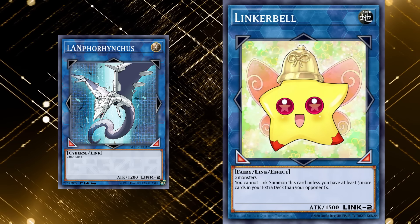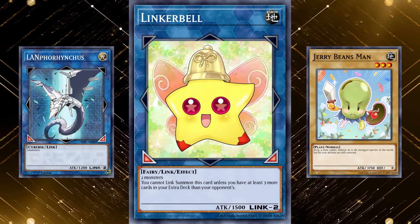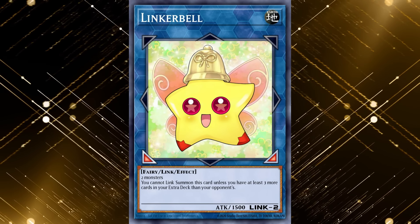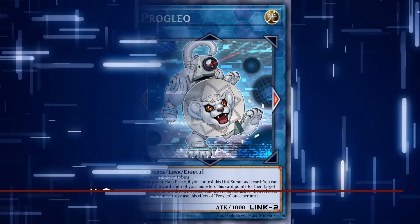Even so, while Linkerbell may have been valuable in the early days of Master Rule 4, no one is playing stuff like Lanpharenchus anymore, for the same reason why you wouldn't run a main deck vanilla for no reason. At least it is useful in setting the power level basis for this list. And at number 9, we have Prog Leo.